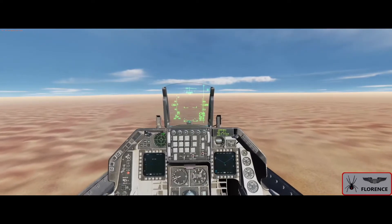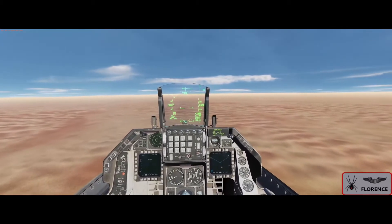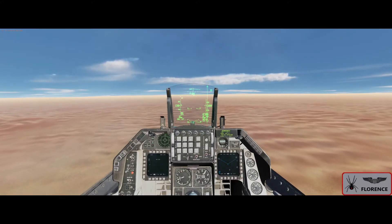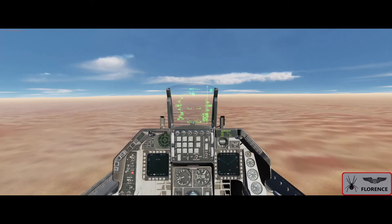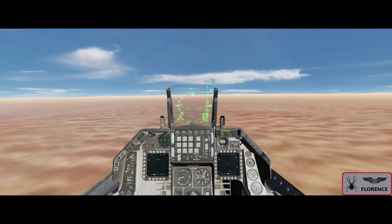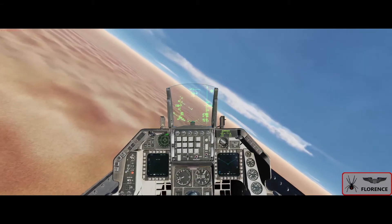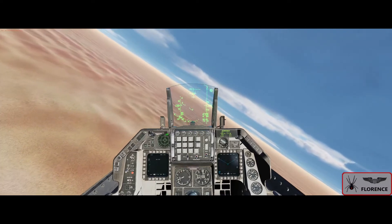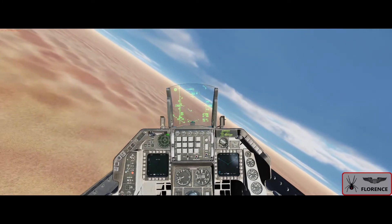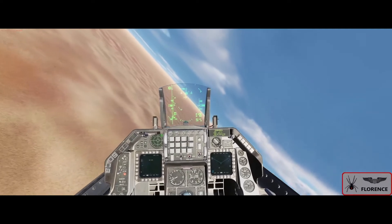So the next thing we'll look at is utilizing the target pull-up functionality when we want to do a low level insertion and a pop delivery. Again utilizing steer point 5 — I'll go up, M-cell — and instantly you can see there's now a circle on our HUD to say you're using this symbology. I want to pop from that position, so I'll bring the aircraft back left. I want to be to the northeast, so we'll say 300 degrees at 4 miles — 12,000 feet. We should now get that circle symbology indicating this is your pop-up point to deliver your weapons.